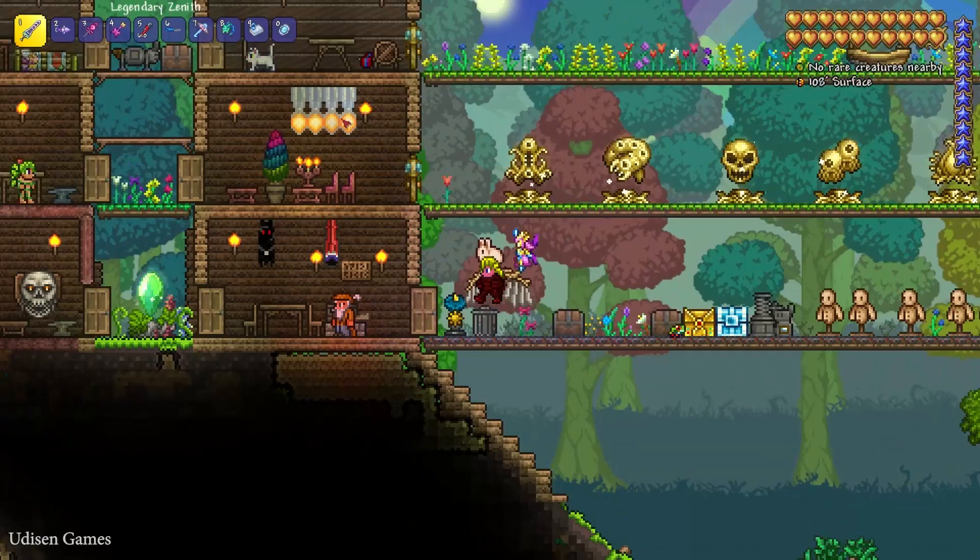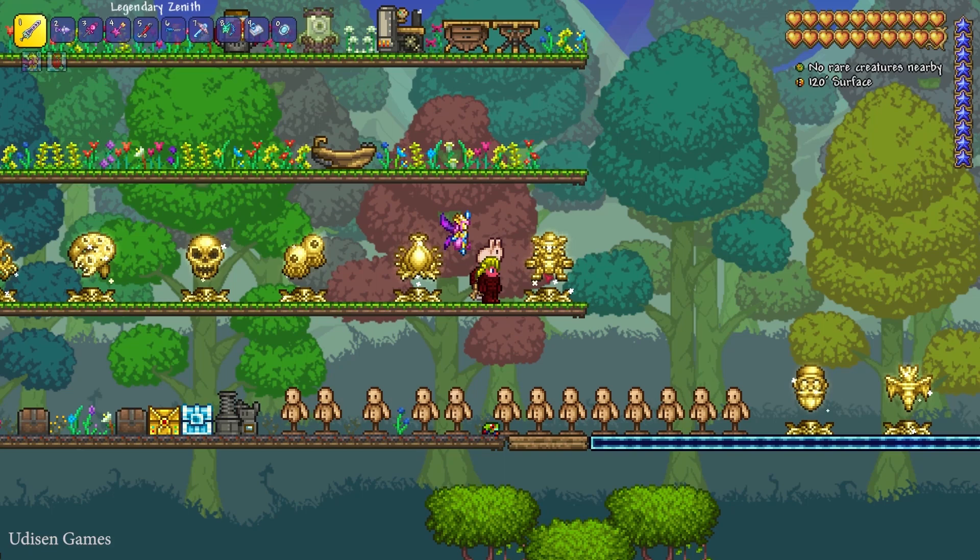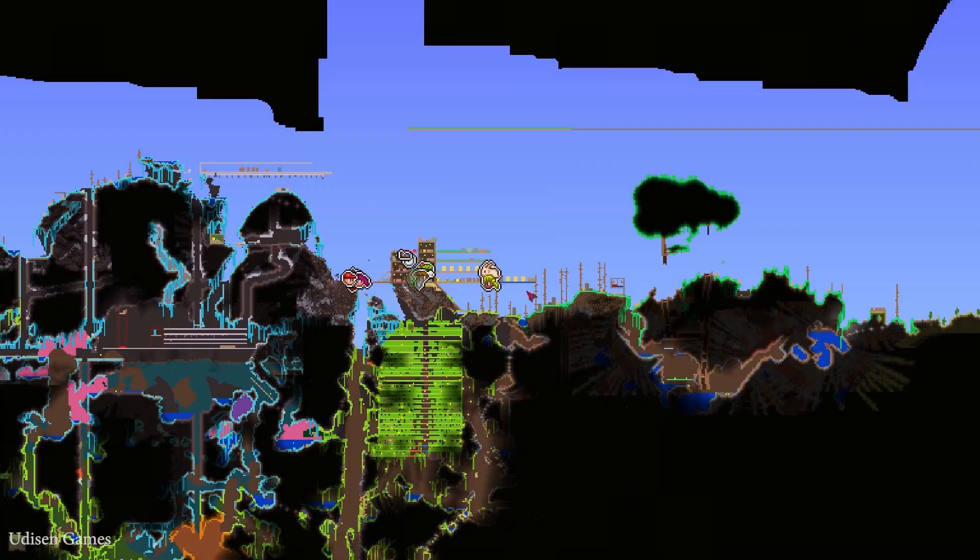First, kill Wall of Flash and turn your world into hard mode. After that, kill Eater of the World, Skeleton Prime, The Twins, Plantera, and Golem.